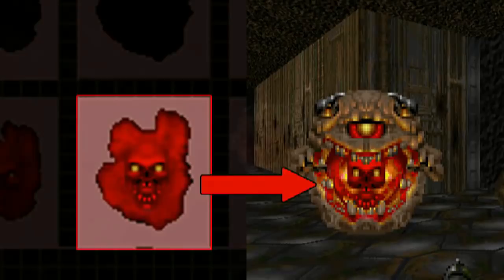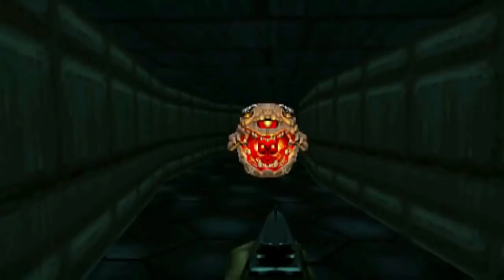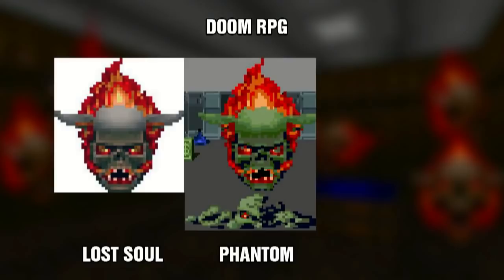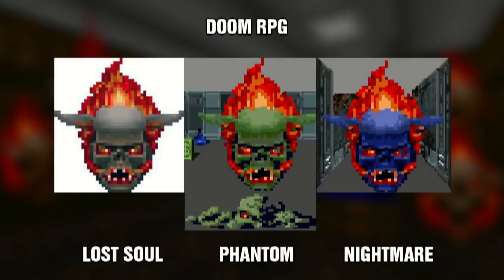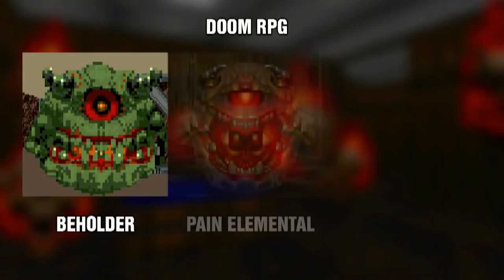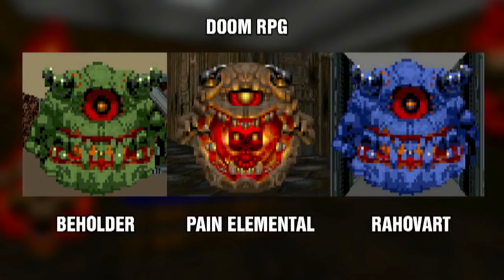The Doom RPG game once again had more than one type of Lost Soul. There was the standard version, the Phantom, which was green and left behind a pile of bones upon dying — similar to the beta version of the Lost Soul. And the last version is the Nightmare, listed as the most powerful version. When you defeat a Beholder, which is another variant of the Pain Elemental, it spawns two Phantoms. Killing a standard Pain Elemental will spawn two Nightmares, and the Rahovart will spawn two standard Lost Souls upon dying.